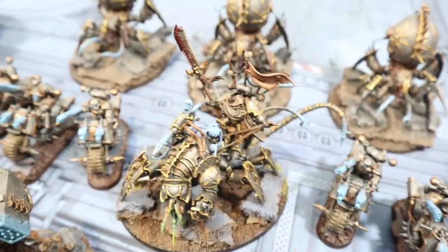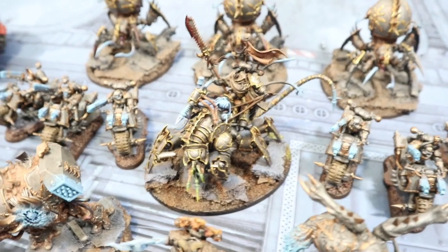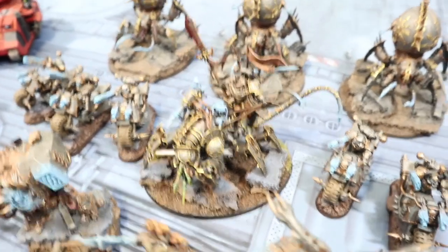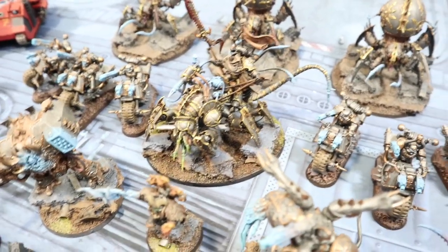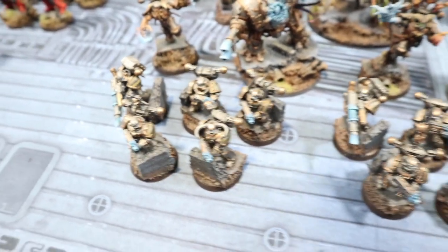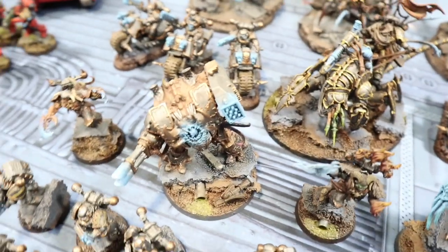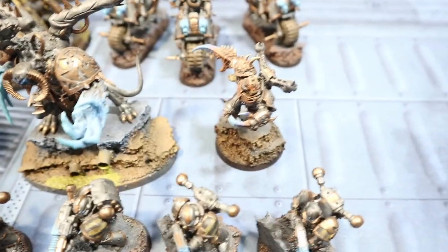The warlord is the Lord Discordant on Hellstalker. He spent a command point to take the Incendium as a relic, and he's got Iron Without, which gives plus one strength, toughness, and wounds, plus a feel no pain effectively. Those are the three HQ choices. For troops, there are three Chaos Space Marine units, all with bolters and a las cannon each. In elites, there's a Helbrute with twin las cannon and rockets.